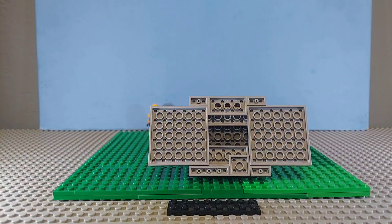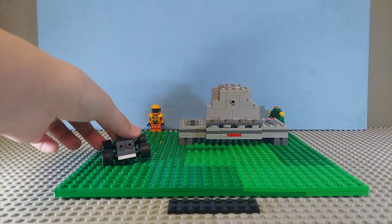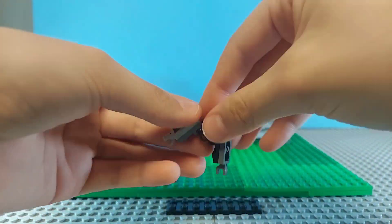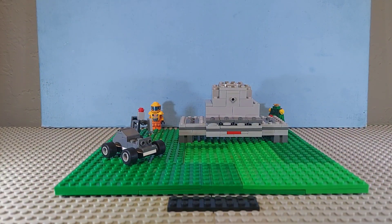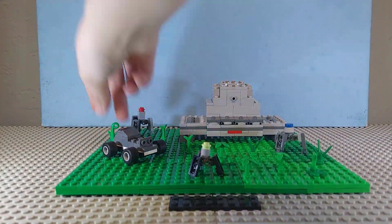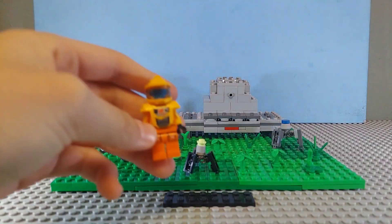I placed it on the build and thought it needed more to it, so I added a tractor, which is an early game vehicle. Then I added some tethers, which provide oxygen for your travels. I made three designs, so if you've played this game please tell me in the comments which is the most accurate. Then I added plants and the minifigure.